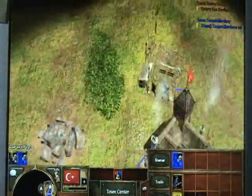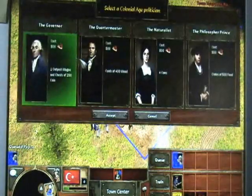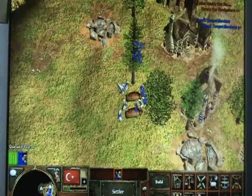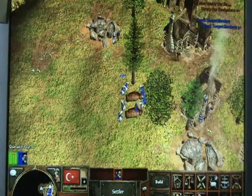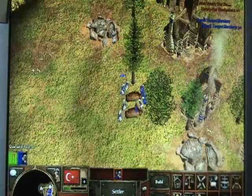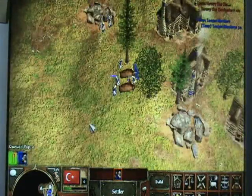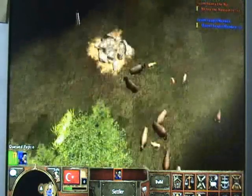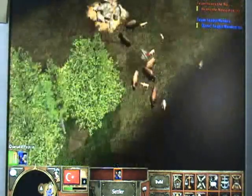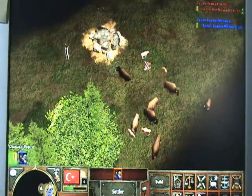Right when your food gets to 800, you start to age up. Ottomans are nice because you can get villagers as you age. Take the three — or two if that's what you shipped — and send them on gold. If you only have two, take one more from food and put them there. Send one else from food and go to your forward base, which should be about in the middle of the map. Make sure there's a good amount of resources like gold, wood, and food nearby, and put those villagers on food.